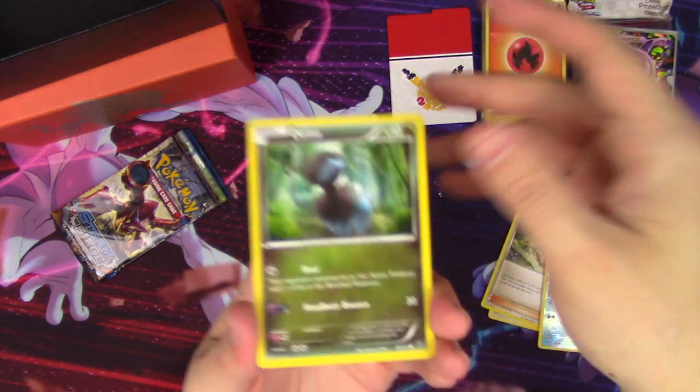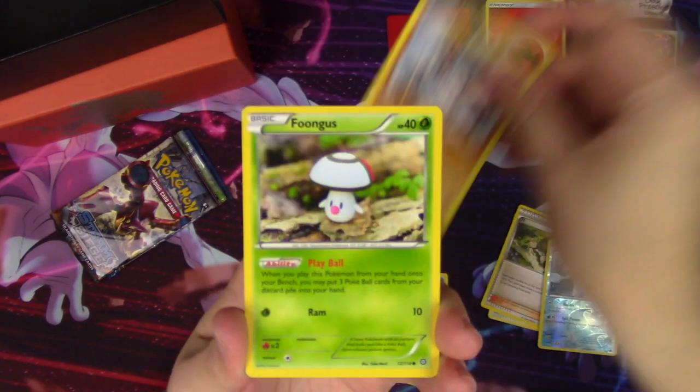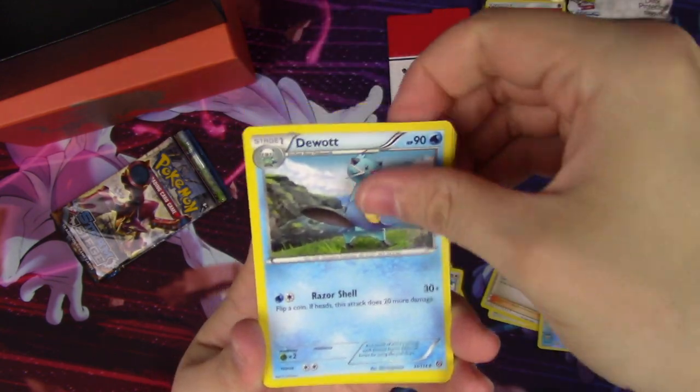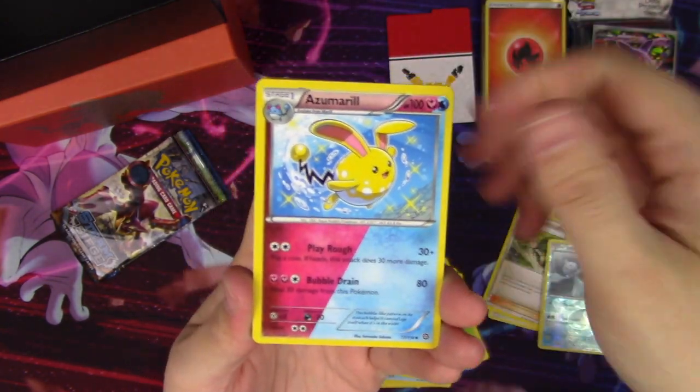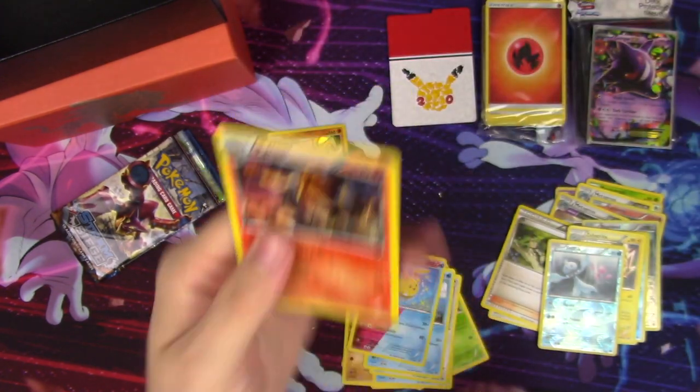We have Steam Siege here. We have a Deino, Shellos, Mankey, Foongus, Bergmite, Fletchinder, Dwebble, and whoa — an Azumarill, Xerneas rare reverse, and a Pyroar regular rare.